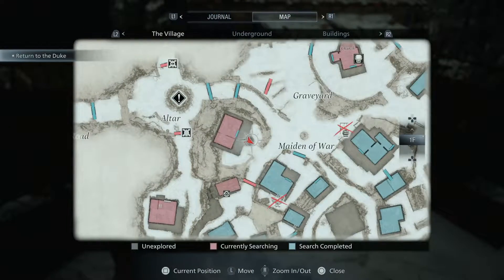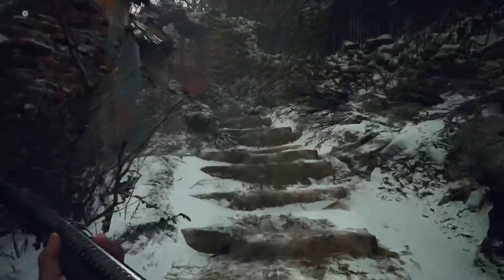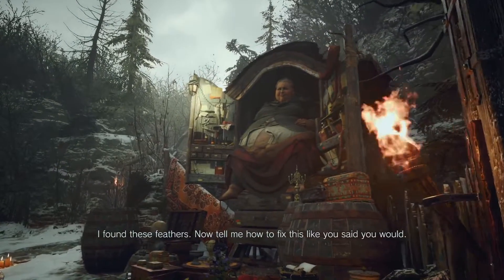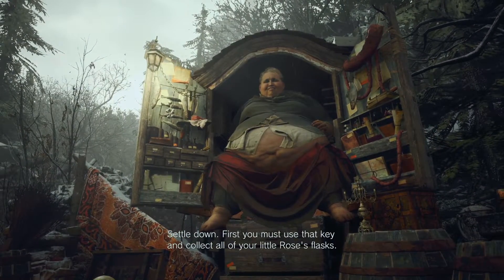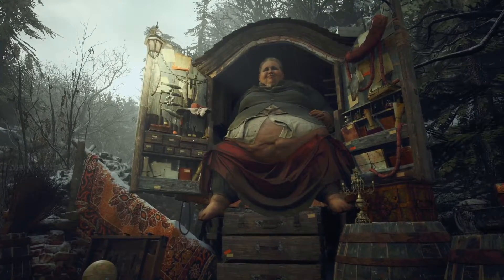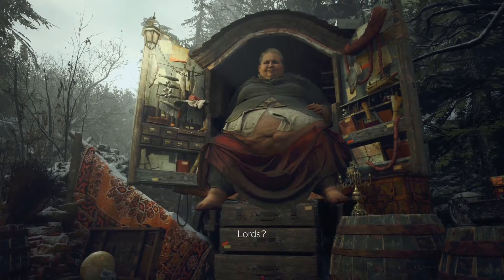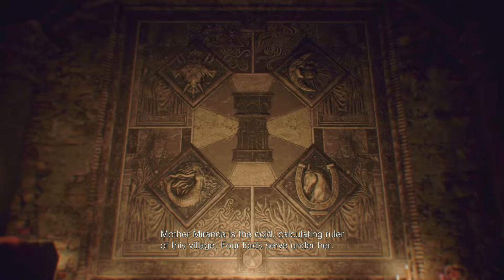Okay, we go straight, turn left, and head out to talk to Duke first. How was it — did you learn anything? I found these feathers; now tell me how to fix this. You must use that key and collect all of your little roses flasks. Where are the rest of them? There are four in total — you have one, and the other lords have the rest. Lords?